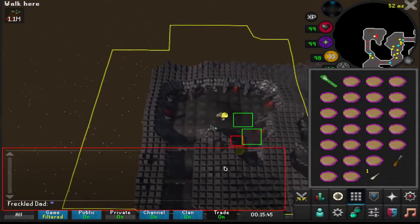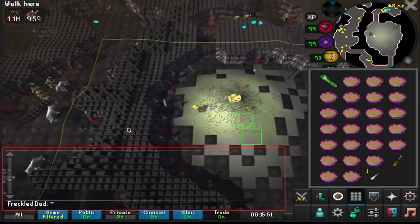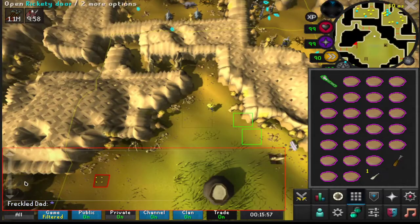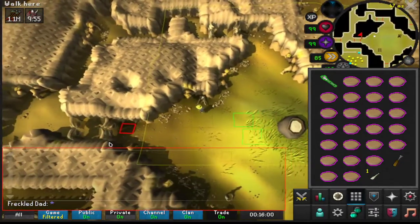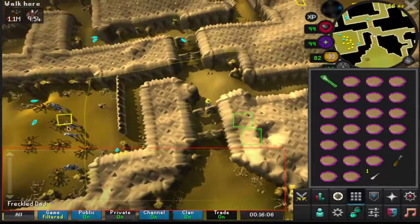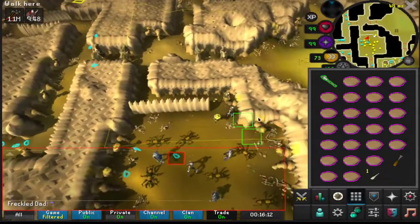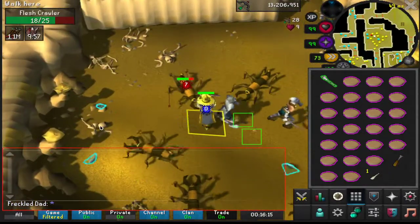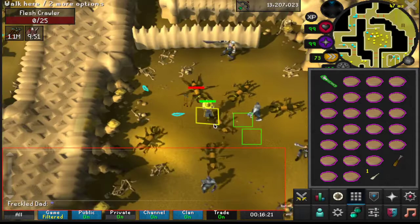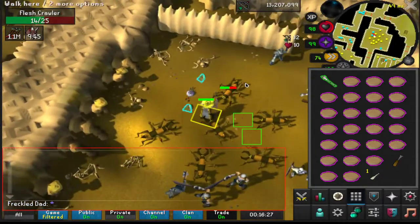So once we come in, we're just gonna head right there. Small little tip: the tile that I have marked right here, which is just a few tiles away from this skeleton over here — one tile, two tiles right here. You can just stand here and you can get your attack options to not be on, so you can just click right there no matter what.